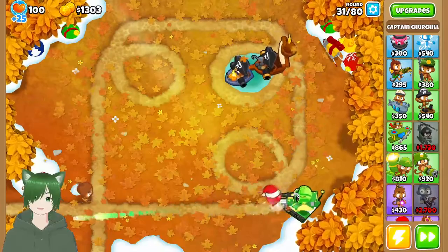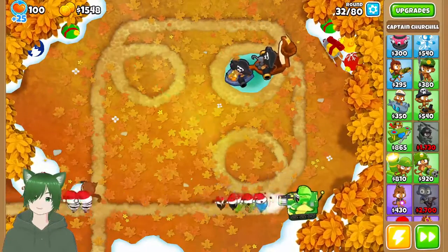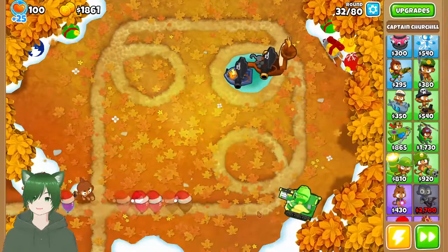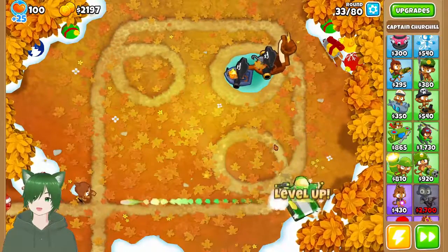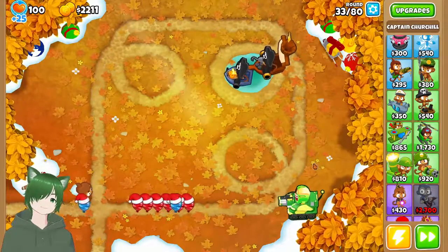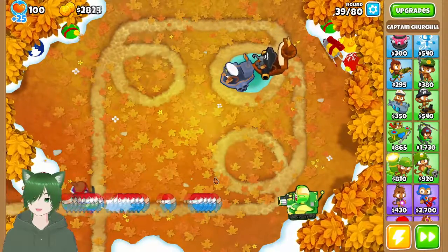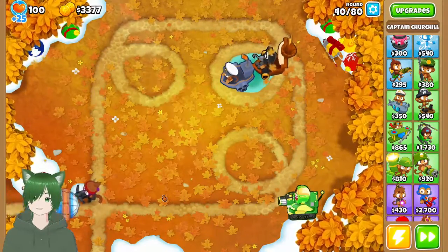So the cannon will attack the bloons in the back while the machine gun targets the front ones, allowing for a spicy combo on Churchill — which is why I love using him so much. Churchill is like the best hero ever. I never noticed how quickly the crossbow master makes quick work of zebras.